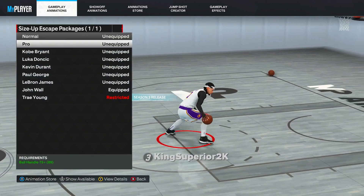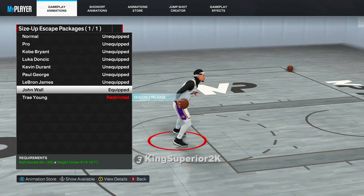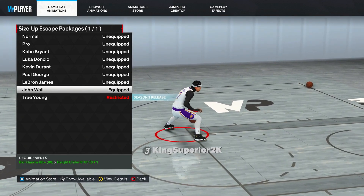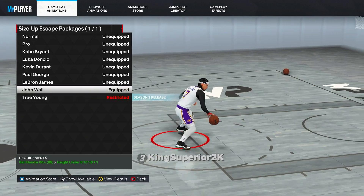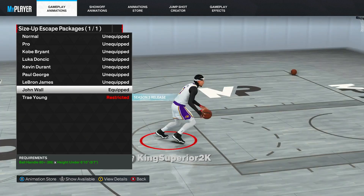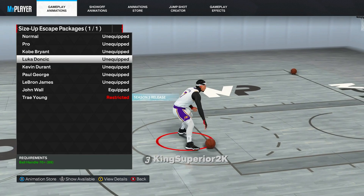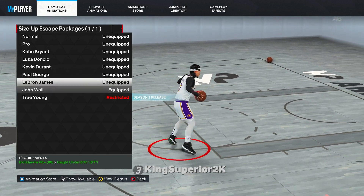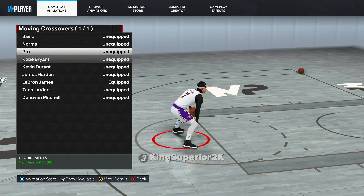For the size-up escape, no doubt hands down the best one on six-five and up is John Wall. Nothing can compete. I think John Wall is the best regardless of height — even on six-four, six-three, six-one. John Wall and Trae Young are the two best in my opinion, but you can't get Trae Young on a six-five and up. Another good option is Kevin Durant or Luka Doncic, but they're not touching John Wall.